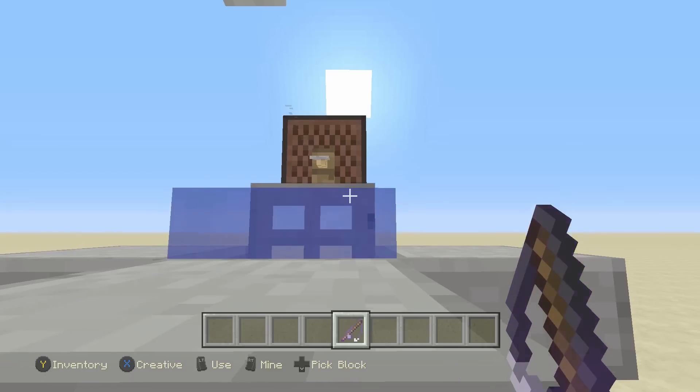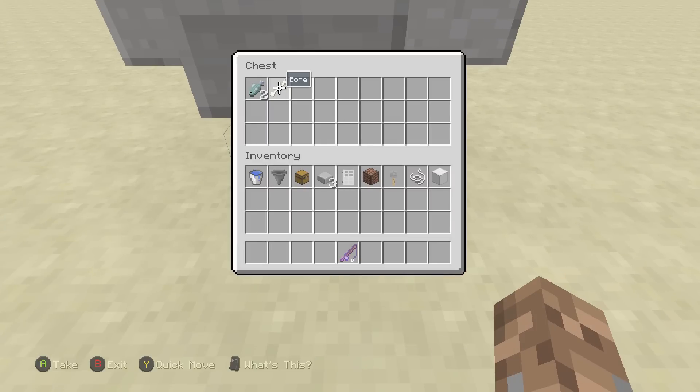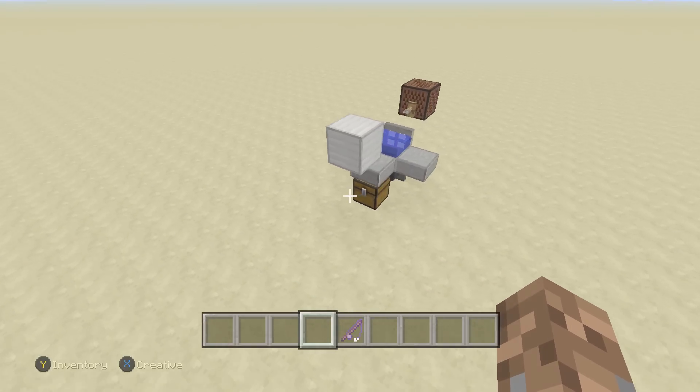All you need to do is walk up to this right here, aim in about this area, and as you can see, you start AFK fishing pretty much immediately. And also, there are some drops in here — look at that bone. That is very, very fine. Not much of a demonstration, not much to really show you, seems how it's so small.